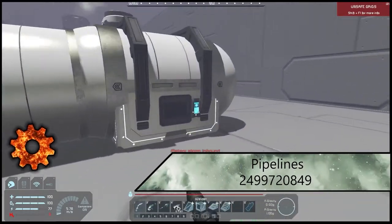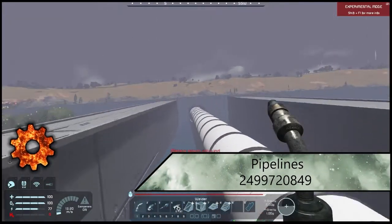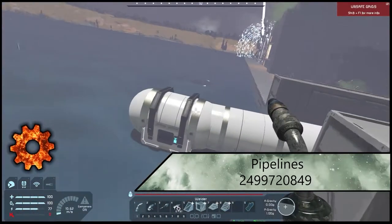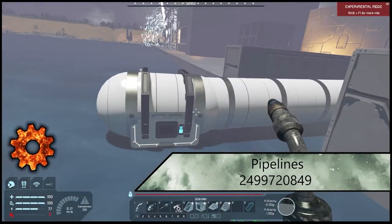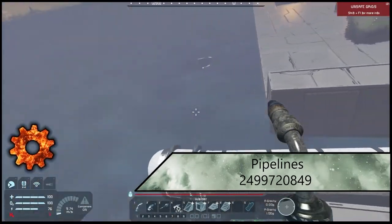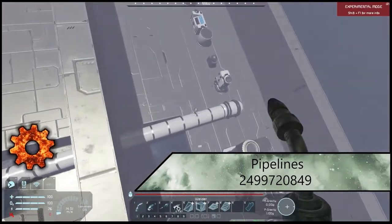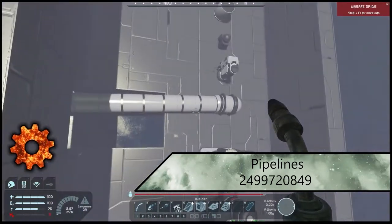Up next we have the Pipelines mod. This is one I also like for planet-side builds — they just look really good. Keep in mind these have to be built on two different grids; you can't build them on the same grid, and they traverse over about a kilometer. They transport resources and just have a lot of applications.